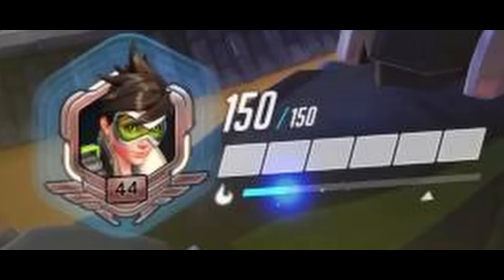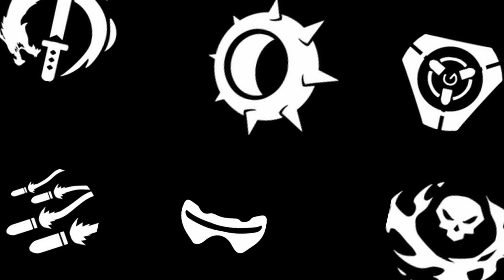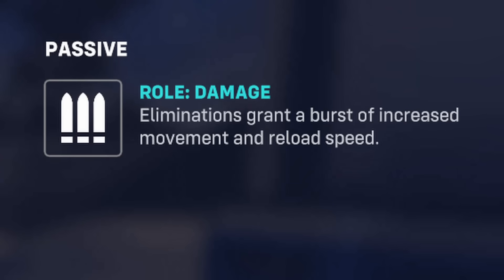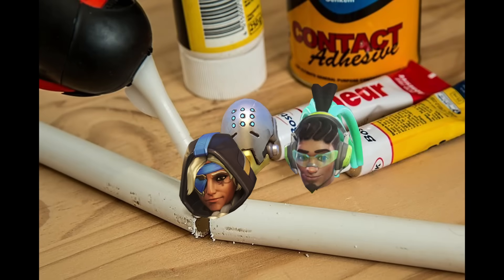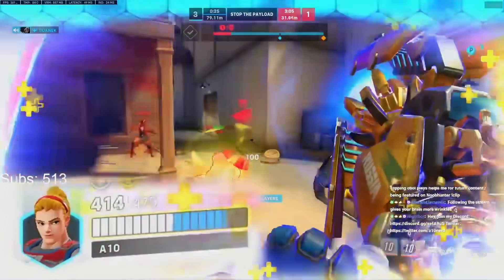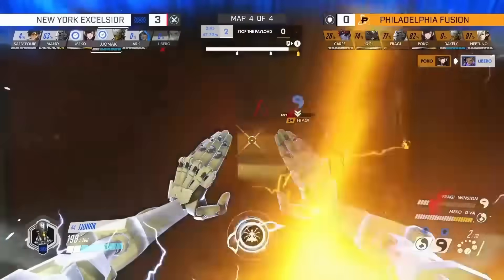Damage dealers are often squishier units, but they have a varied range of play styles. Usually they have very low crowd control but a lot of power in their kit to get kills quickly. They also have a new DPS passive which increases their reload speed after getting an elimination — which can also be triggered on assist — and they get more movement speed. Lastly, are supports: the glue that holds everything together. Those really tanky tanks become invincible when you add an Ana pocket with insane heals and survivability.